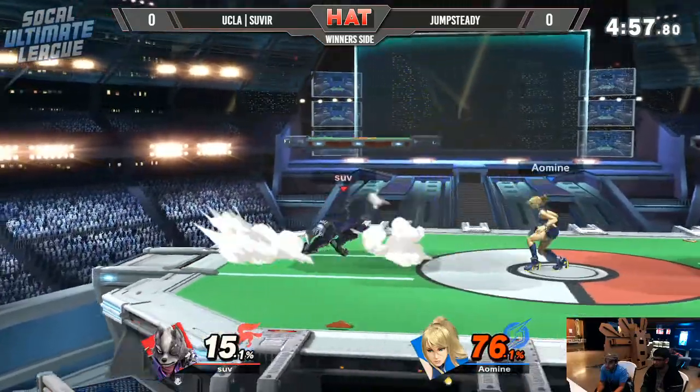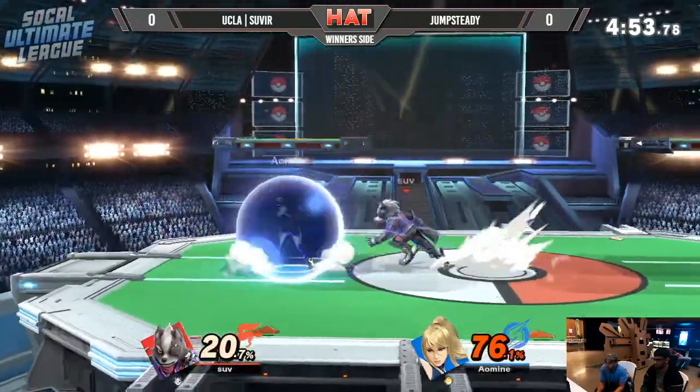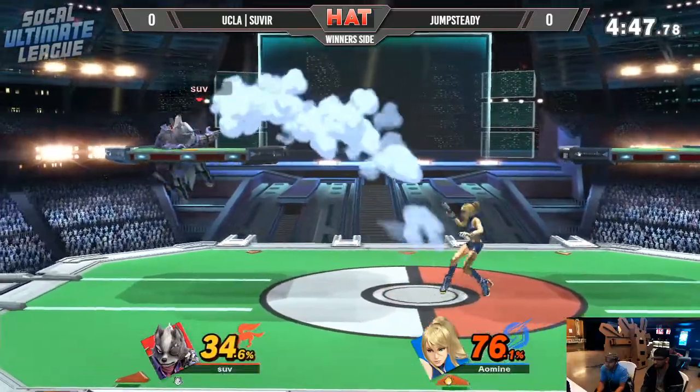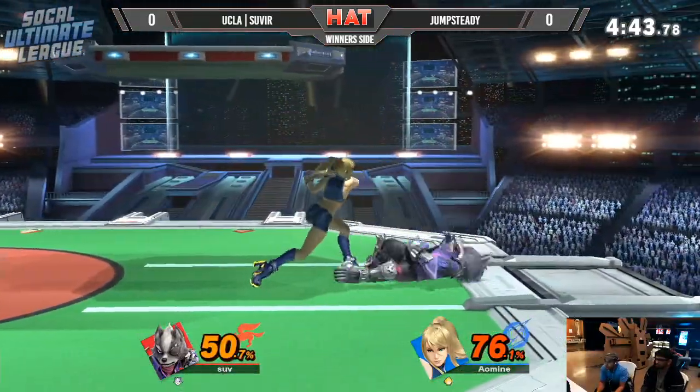Knowing full well that Severe is going to be landing with nair to try and get some sort of a combo started. Even if it is a couple hits, it still racks up a great amount of damage. Great stuff from Jump Steady, able to dash back away, knowing that he was going to land with nair again. Because now he's just calling out all these landing nairs.